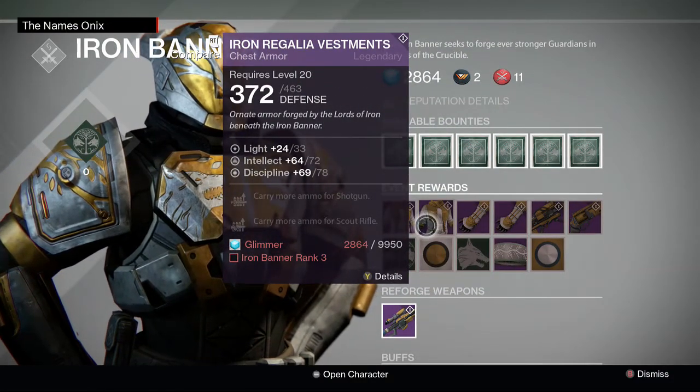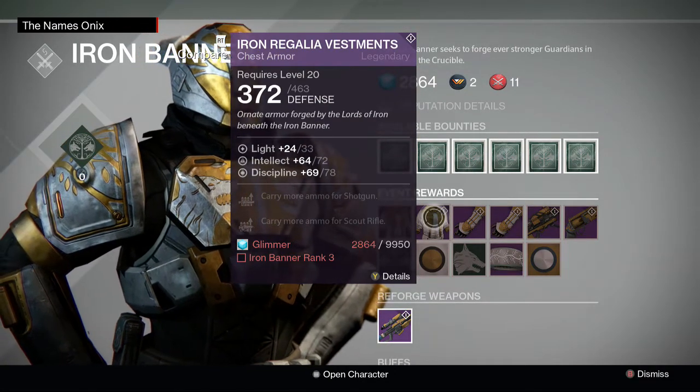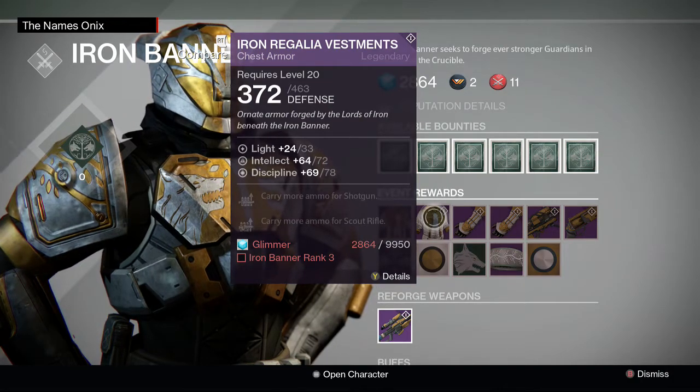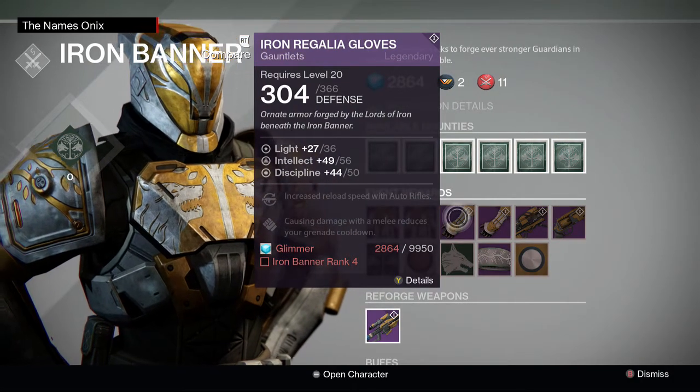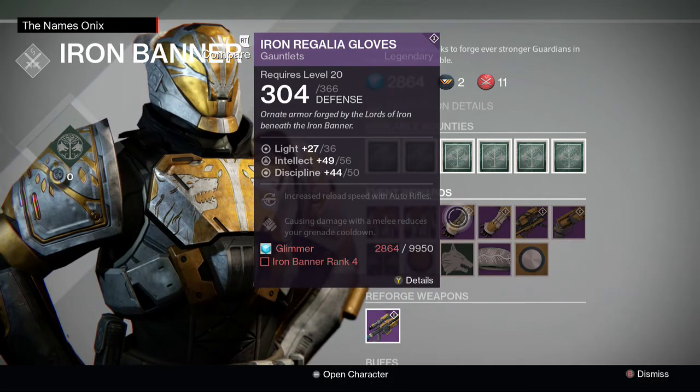The chest that he's selling only goes to light level 33, which will only get you to level 31, which is pretty useless at this point in time. The majority of people don't need these, but some people do still need arms to get to 32, and if that is all you need, go run the Iron Banner.